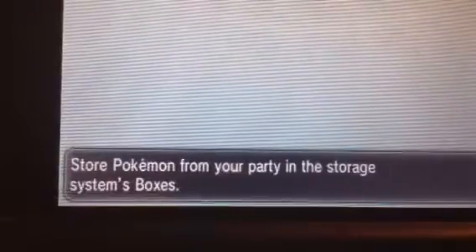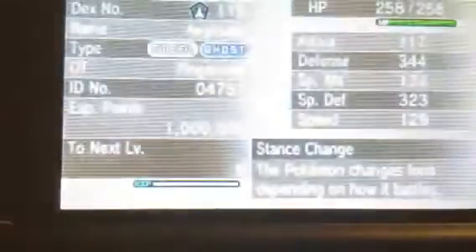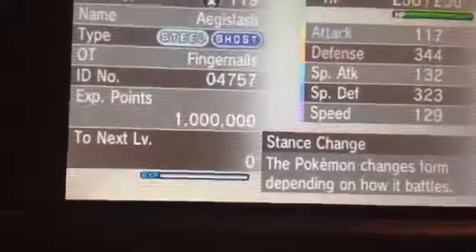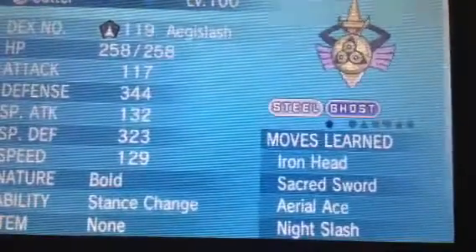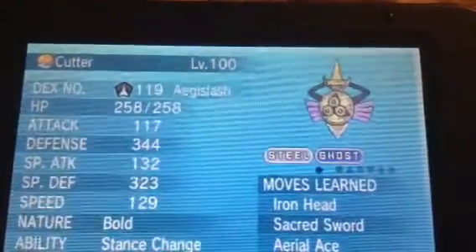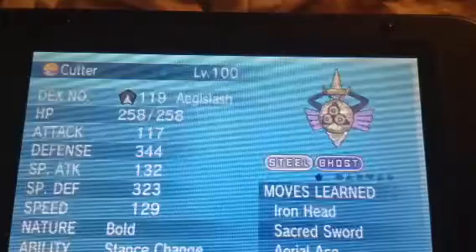With Action Replay I can turn these Pokemon shiny. After I beat the game I will turn them shiny, but I'm not going to now, because on the Action Replay it automatically turns your Pokemon that you turn shiny into a traded Pokemon. And these Pokemon are level 100, so I wouldn't want them not to obey me. So I'll turn them shiny at the end of the game.